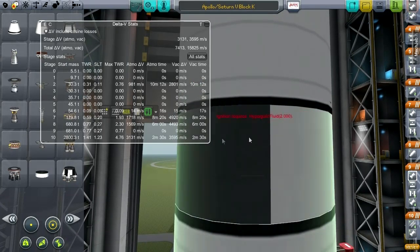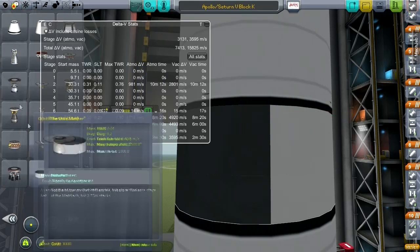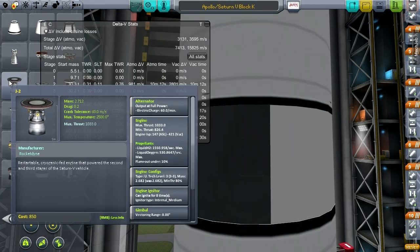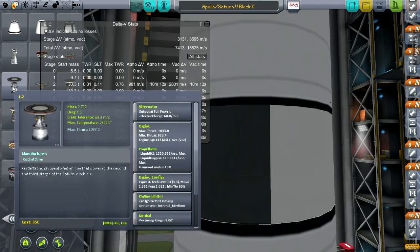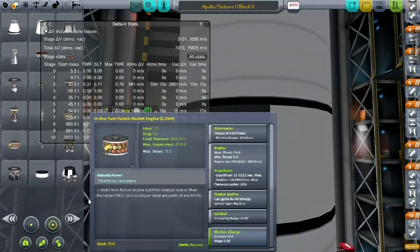Here we have 5 J2 rockets, and their specs are exactly correct for the J2 rocket. The ISP is correct, the thrust is correct. They're arranged so that you can fit 5 of them into a single stage.